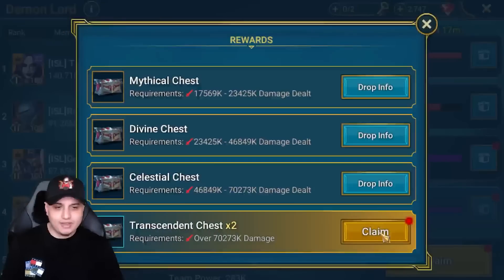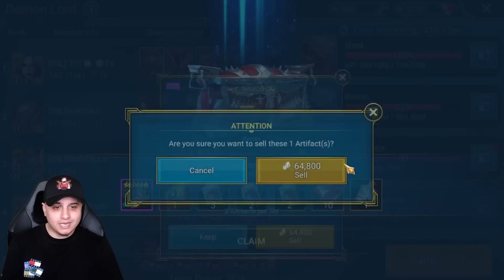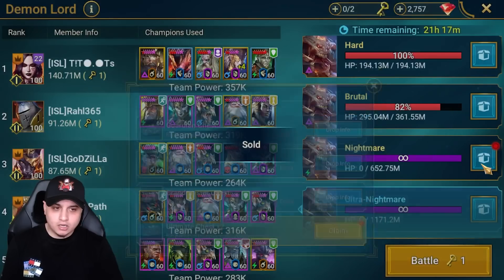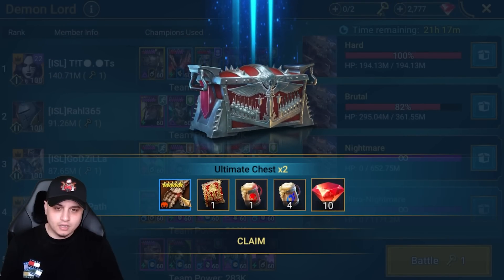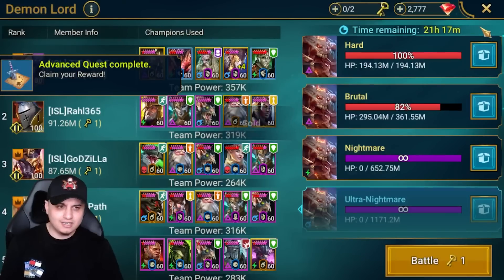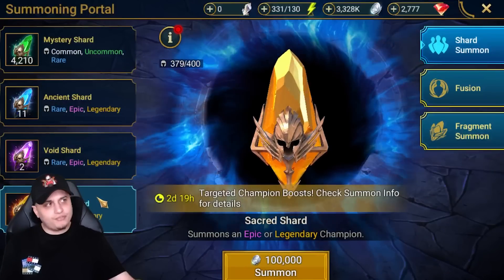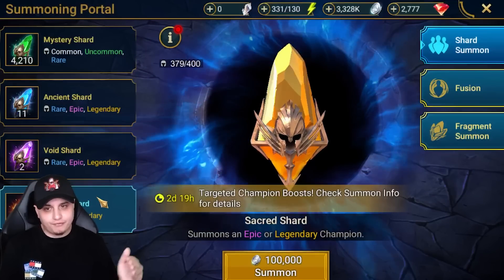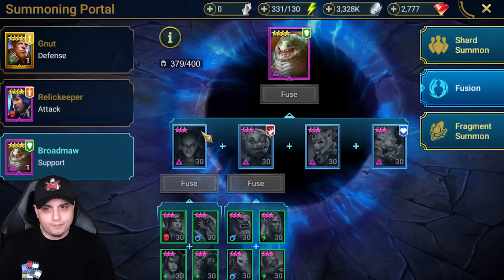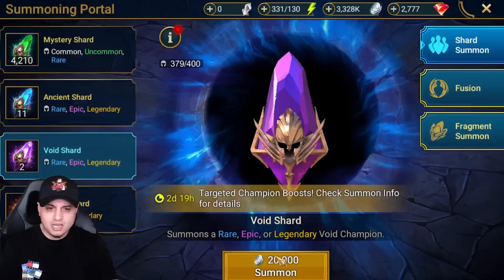Before the shard summons, I went to the clan boss and got another sacred shard - that's really going to help me out. That came in clutch! I've actually been getting a ton of legendary skill tomes recently, but oddly from the Nightmare chest rather than the Ultra Nightmare. So we've got 10 sacreds now. Thinking about 250 points per epic, I could probably get away with around five to six sacreds. Let's start with the voids.